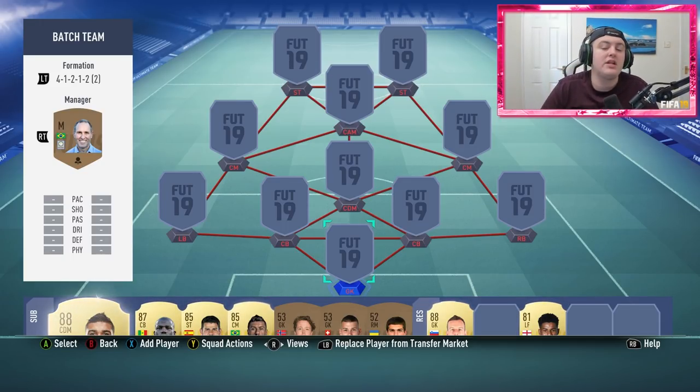If you guys want to see me do a Brazilian squad builder probably around the 100 to 150,000 coin price range, let me know, and also let me know any other squad builders you want to see down below and their price ranges. I'd love to get your feedback and do a lot more of these.